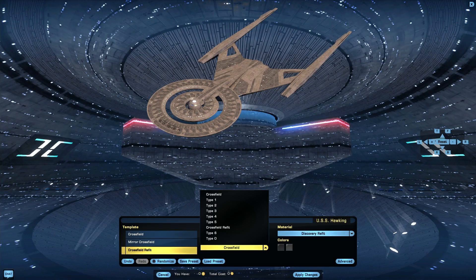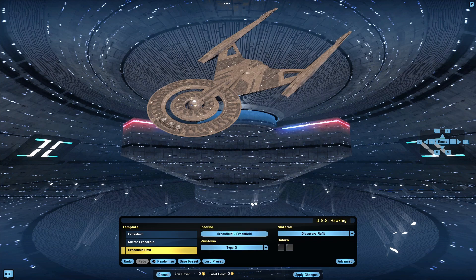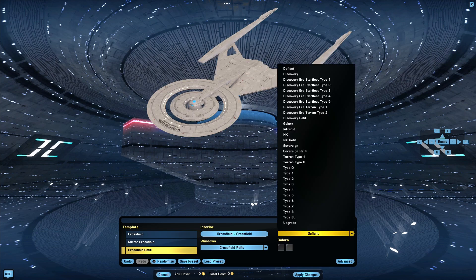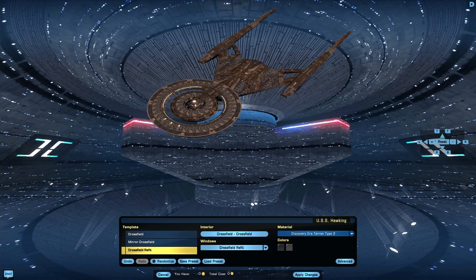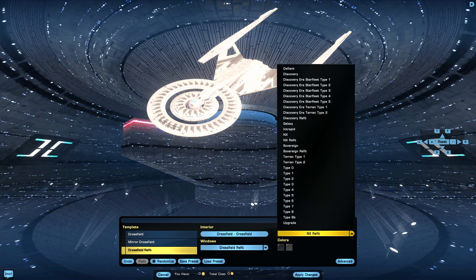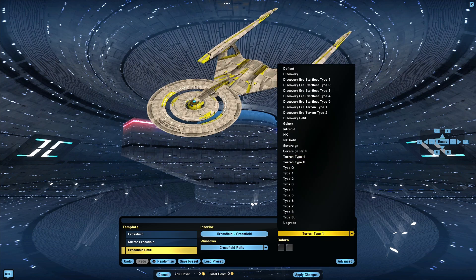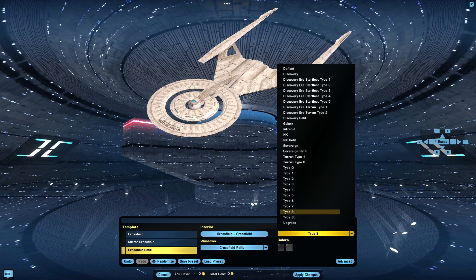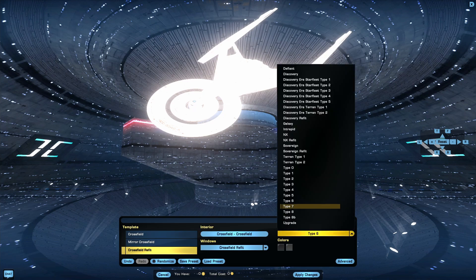Window-wise you have several options to choose from: Crossfield types 1, 2, 3, 4, 5, Crossfield Refit as well as types 6 and 0. Material options are as follows: Defiant, Discovery, Discovery Era Starship types 1, 2, 3, 4 and 5, Discovery Era Terran types 1 and 2, Discovery Refit, Galaxy, Intrepid, Annex and Annex Refit, Sovereign and Sovereign Refit, Terran types 1 and 2, and types 0, 1, 2, 3, 4, 5, 6, 7, 8, 8B and Upgrade.